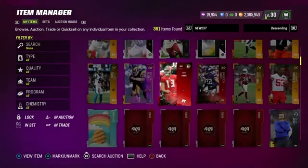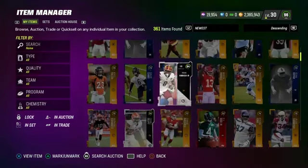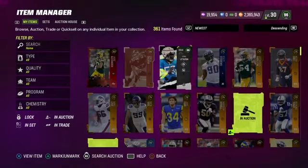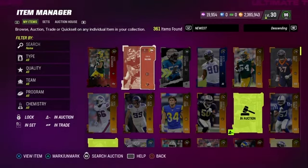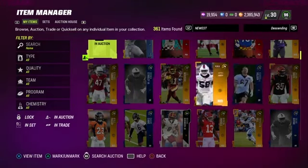We got 13 different elites that we can sell for maybe an average of 4,000 coins each. If we sell all those at that average we're going to get 52,000 coins, and remember all we needed to make back was 33,000 — so we've already made a profit. Now all the cards from here on are just free cards.